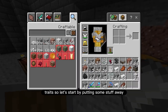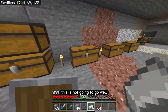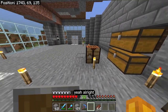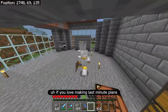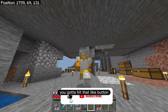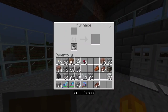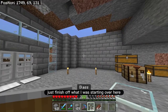Let's start by putting some stuff away, but all my chests are really full — this is not going to go well. I need a better chest system than this. It looks like we're going to be working on a chest room instead. If you love making last-minute plans and you love changing how things work, you've got to hit that like button and subscribe button — I would really appreciate it. There's always so much to do and never enough time to do it.